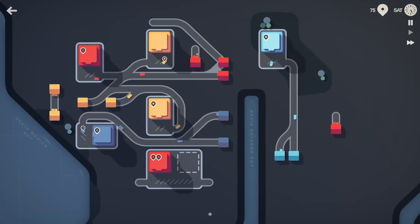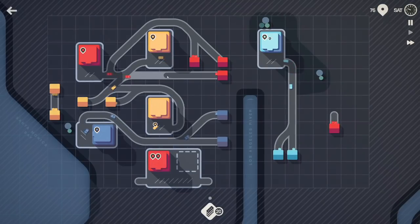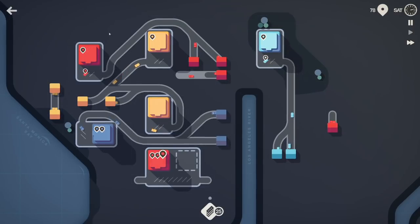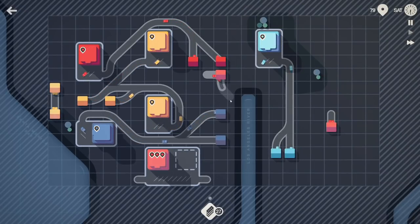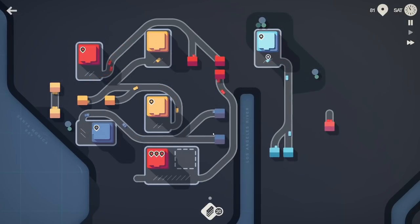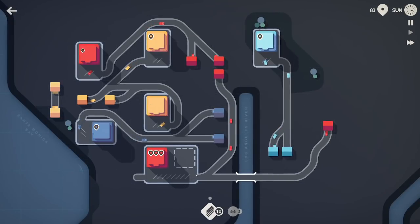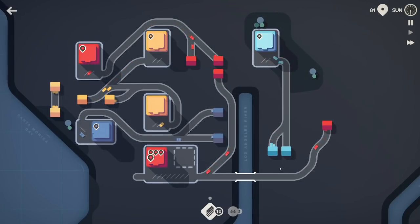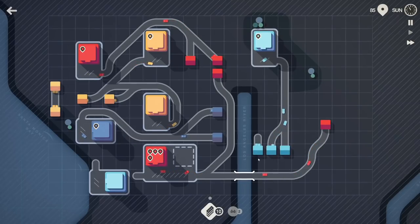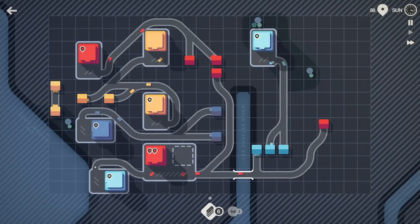I can bring this around and cut this road off entirely. So then this store is completely serviced by these two, and this can come down to here. Is it optimal? Probably not. But these red houses aren't spawning in very well - what we'd want is a little bit more here. That's unfortunate, but we can make it work. We can always make it work.